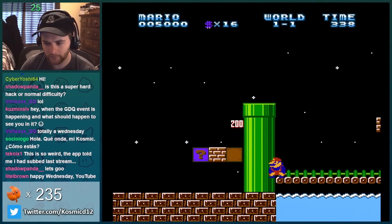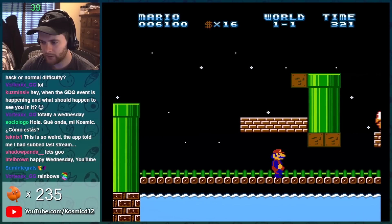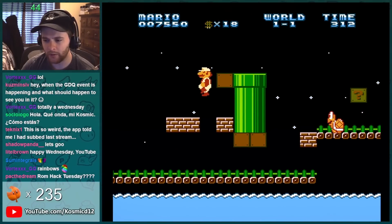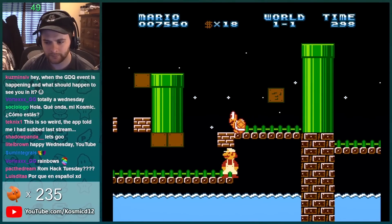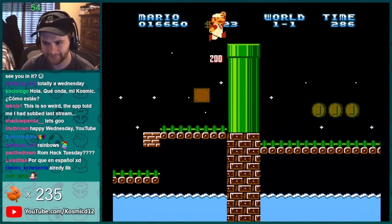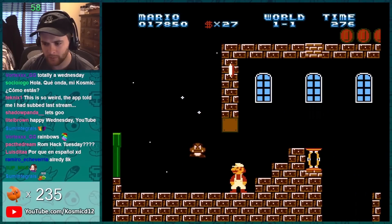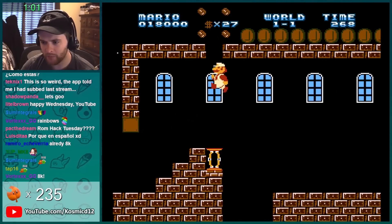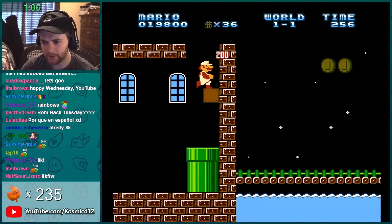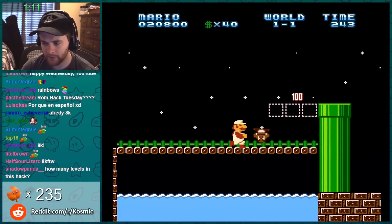That's a really good hidden one-up. We'll never know what's in those blocks. You know what's about to happen — true fans know, they know what's about to happen. Got him. Yeah, this is just a pretty good looking hack. Oh, I break it and I go up above? That's great, very good. This is just some good designed levels right now.